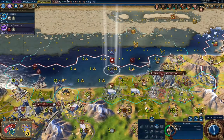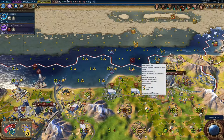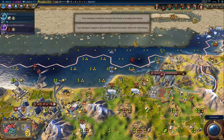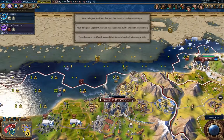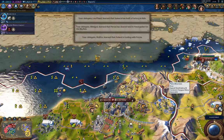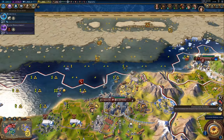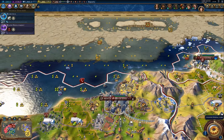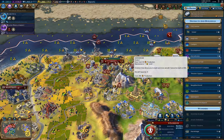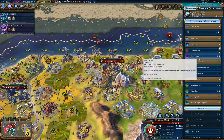In a few turns I will have the last tech I need for the science victory, and from there I'll have to hard-build one of the projects. Actually, I've got two charges from the mausoleum, so I'm sitting pretty there — I forgot about that. The Mars reactor — there's no point hurrying it for two more turns.